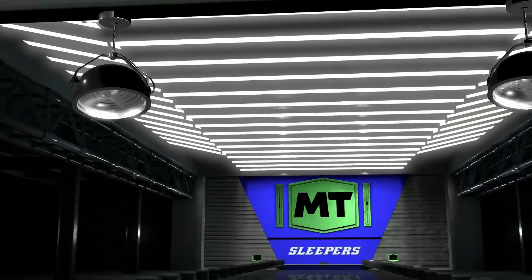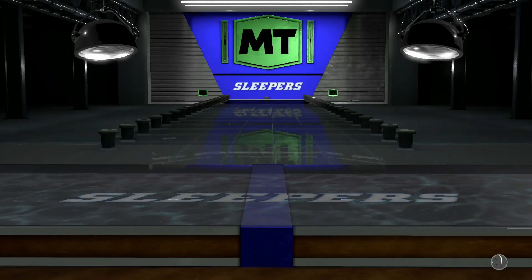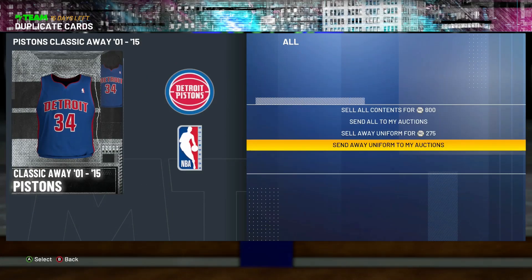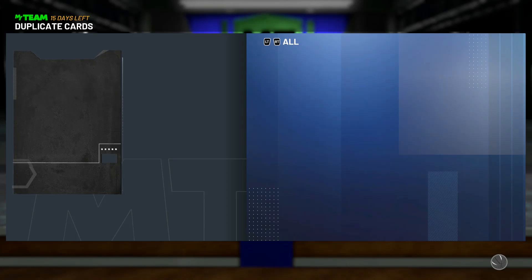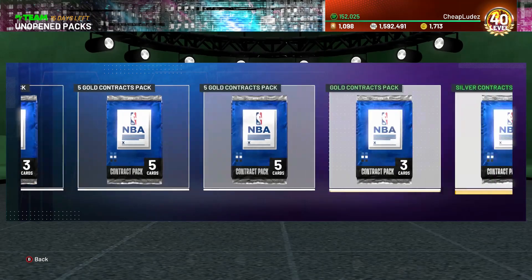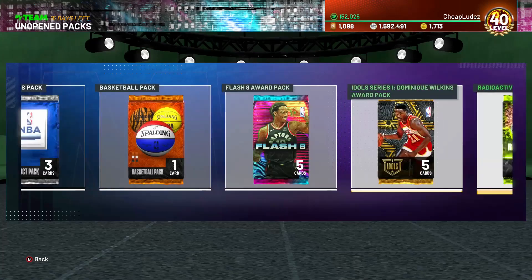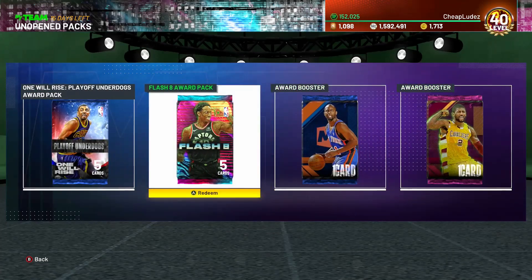Drummond - great, not what I really wanted. I could probably make more MT if I sold these jerseys in the marketplace, but it's not worth putting them all in for like 20 or 30 extra MT even if they sell - it's just not worth killing my auction space. Flash shape pack - let me get Wilt or Damian, or just anything really. That'd be a hard no.